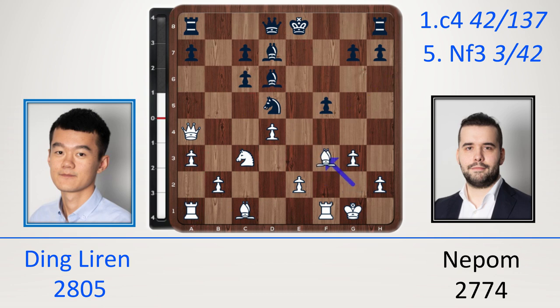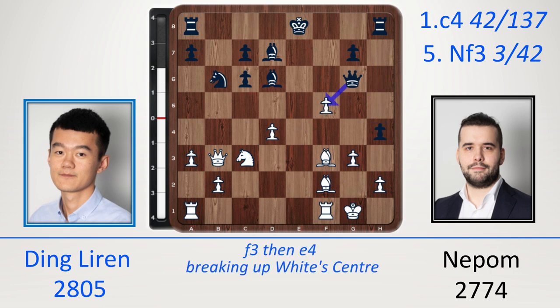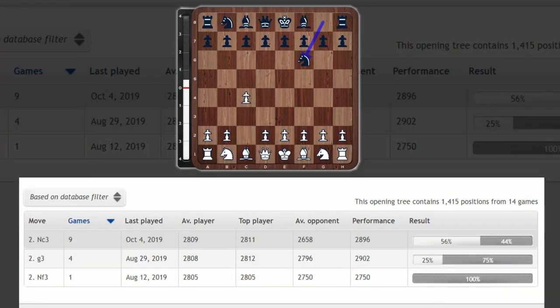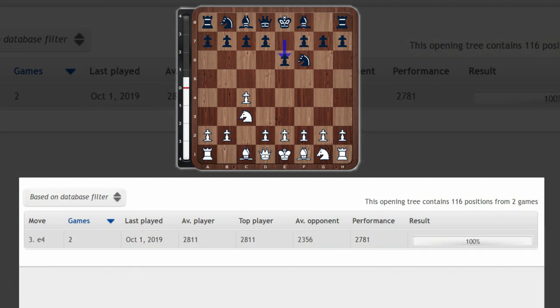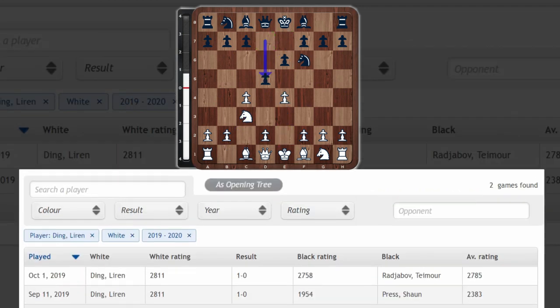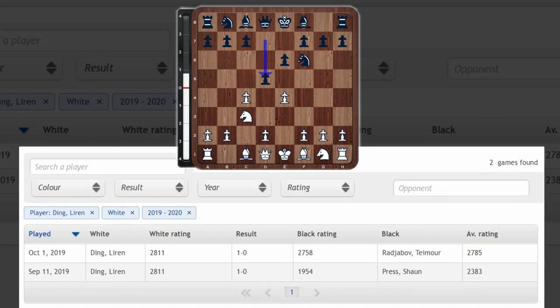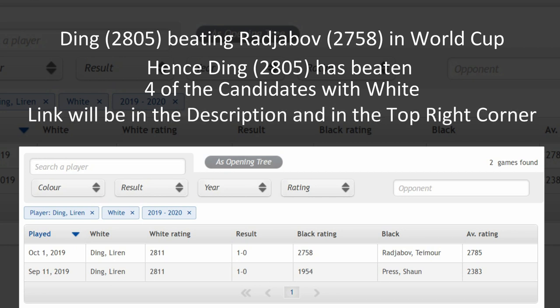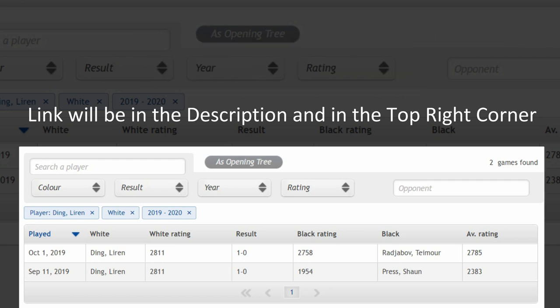Take, take, knight b6, queen back, bishop e3 — re-routing because queen g6 looks like some kingside attacking chances, but Ding tucks it back and strikes in the center with e4. After h4, take, take, rook e1 check, knight e4 — and Ding went on to beat Nepomniachtchi in the Croatia Grand Chess Tour. C4, knight f6, knight c3, e6 and now e4 — two games notably, the first played in October: Ding's victory against Rajabov in the World Cup. I'll attach a link to this video in the description and top right corner.